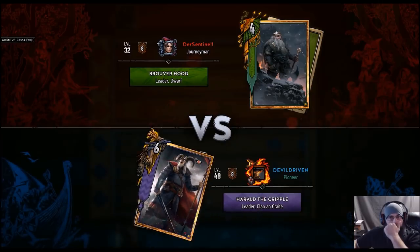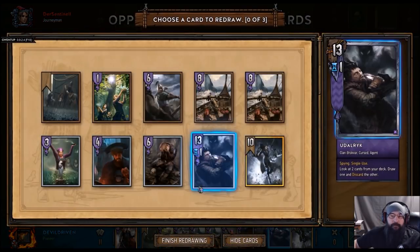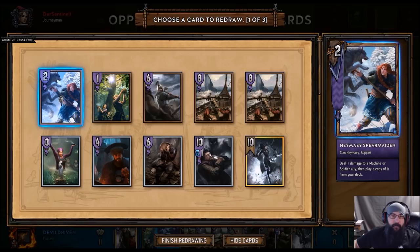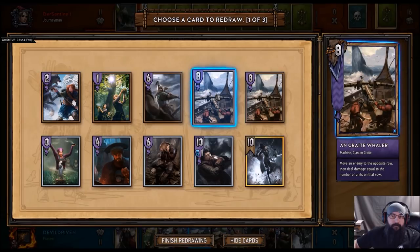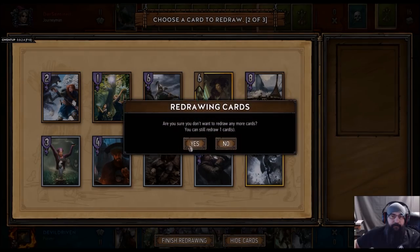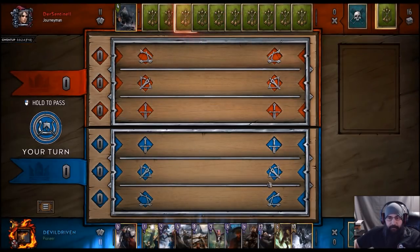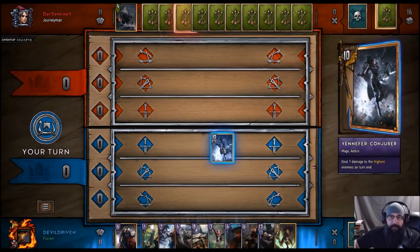Dwarves. I got Yen Kong — she should be good. Let's drop the rain. Let's drop one boat. Alright, let's keep this. Unfortunately we go first, so I think we play Yennefer Conjured.